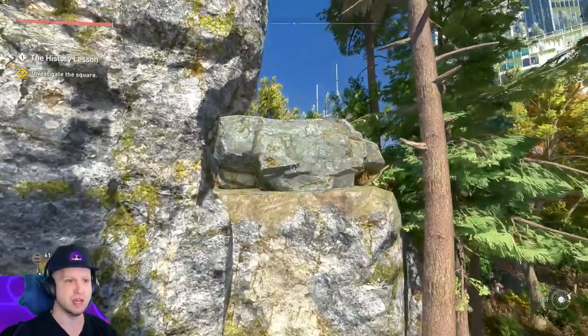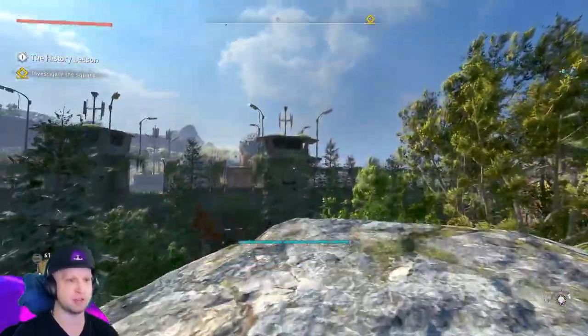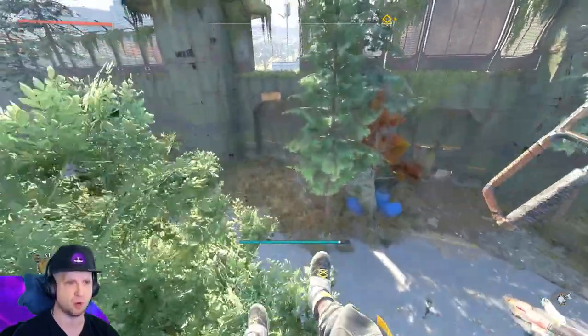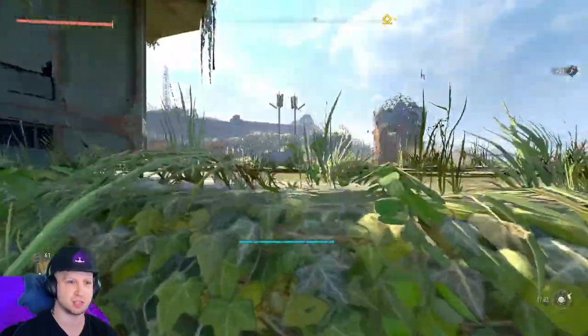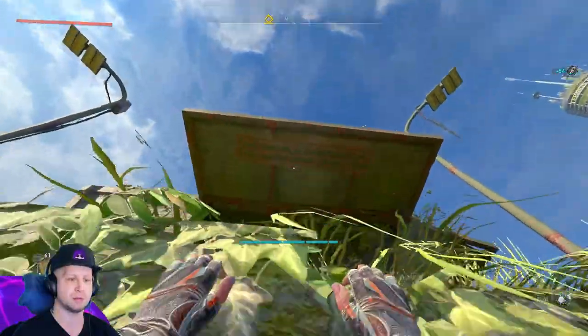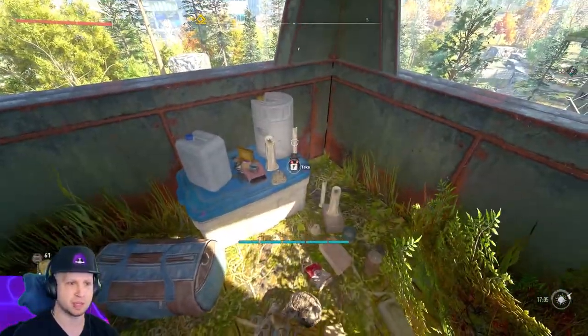It's actually to the left of the VNC tower. What you want to do is climb up these rocks, or if you can finesse your way up you can grappling hook some of the walls, but generally I just do this because it's a lot easier. Then you grapple your way up and within this guard tower there's going to be our next ducky.